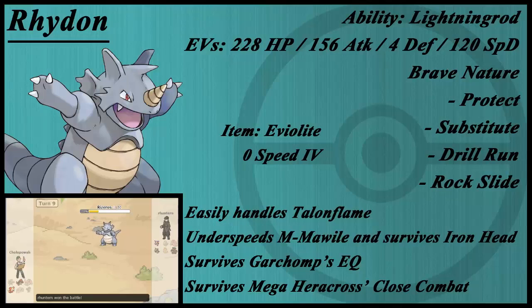Mega Mawile is definitely one of the biggest threats to a Trick Room team because of its slow speed — and this thing underspeeds it. It's not one-hit KO'd by Iron Head, so you two-hit KO it back — and you'll usually be faster if you have Trick Room up. Very obviously, this thing also survives and handles Talonflame like it's nobody's business. Choice Banded, Adamant, Max Attack Talonflame does like 40% with both of its STABs — just fantastic.